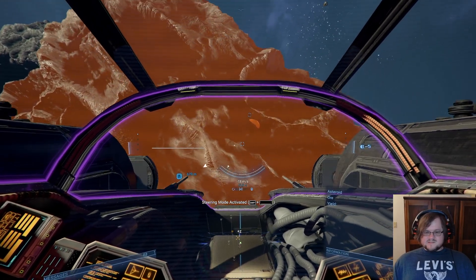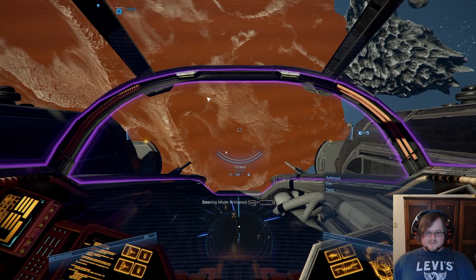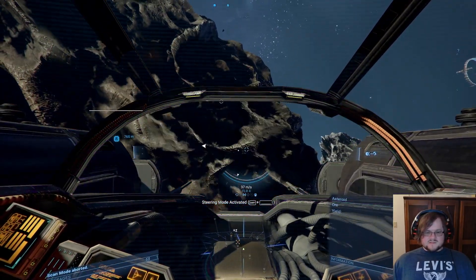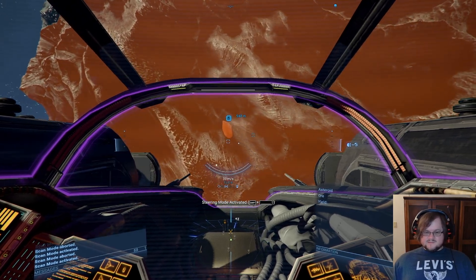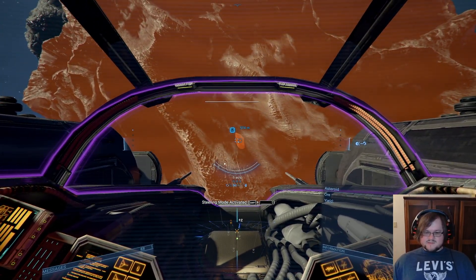You'll notice these little spots that are slightly brighter than you would otherwise expect. If you toggle your scanners on and off, there's a chance that they will just show up randomly. So you don't have to fly around the asteroid a lot — you can just toggle your scanners on and off.